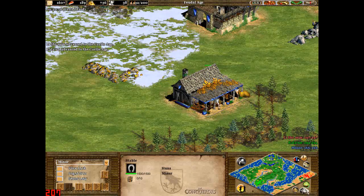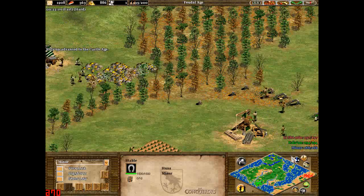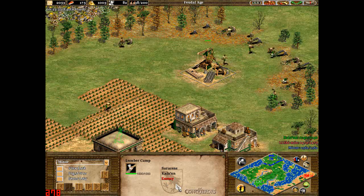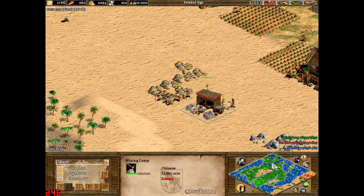Same situation as before — I'm playing as the Huns, so I don't need any houses. This is a random civilisation on hard difficulty, two enemies, all playing against each other. Green is Saladin, so the Saracens, and red is the Chinese — Li Shimin.